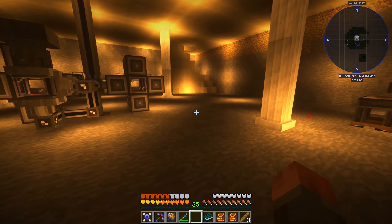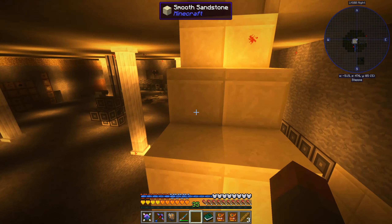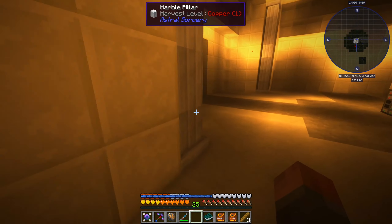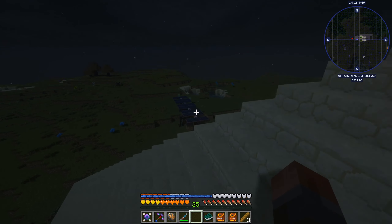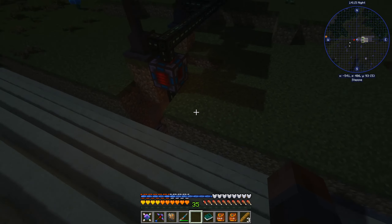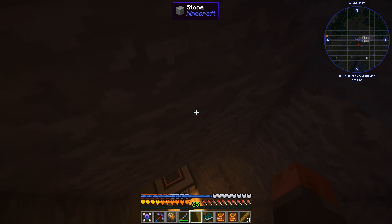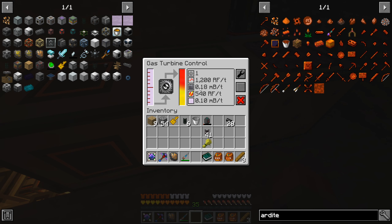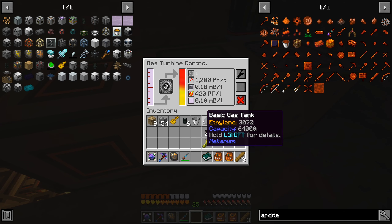We can use those to generate our ores and put crushed netherrack into that - or anything else we want to be generically sieved. Is there anything else down here I want to cover just now? No, I think the power is going to be just fine. So why don't we just go and see the back now. It is dark - how are we managing to keep up with the power? Are we basically fully charging our battery? That looks lit up, which means it's probably full - yep, it's full. So during the day it's full, and it's nighttime now - you see it's not draining, which means we are definitely keeping up with things. Current production: 480 RF per tick - that's really the actual rate of our system at idle when things are running.